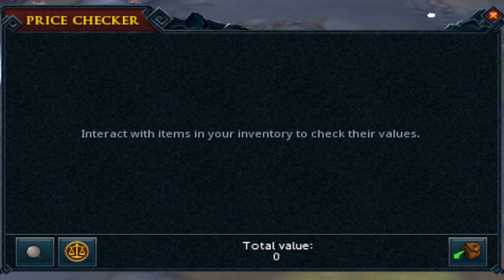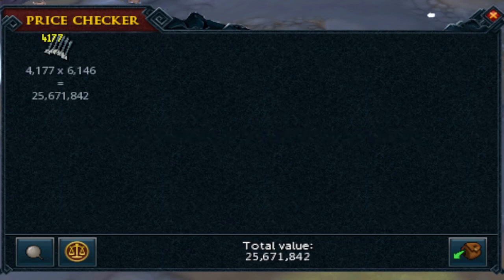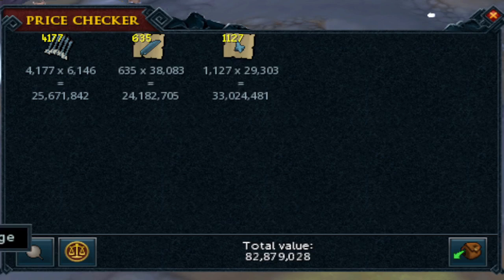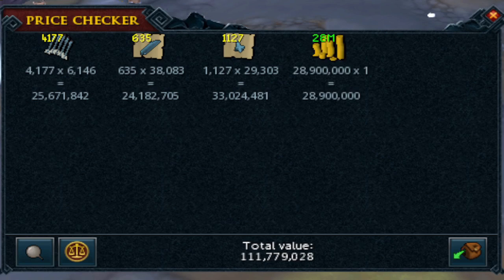There are a couple of things to note — I will be putting all the high-alkable items, which include the Onyx Bolts, the huge and the large salvage. I did get 578 of these small blade salvages, but my Spring Cleaner automatically converted them to 28,900,000. So just the high-alkables' worth is 111, or pretty much 112 mil.